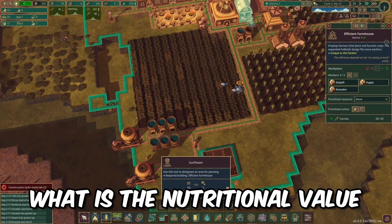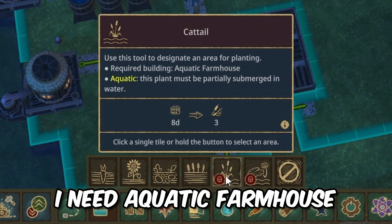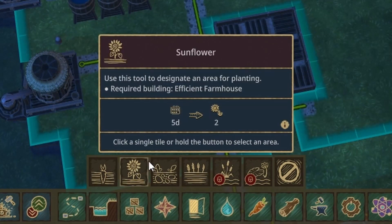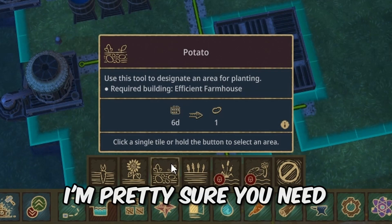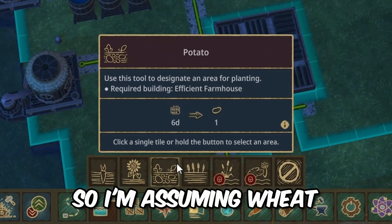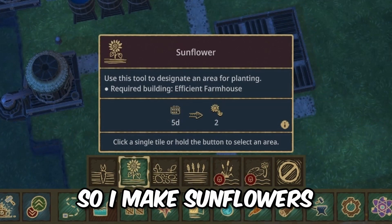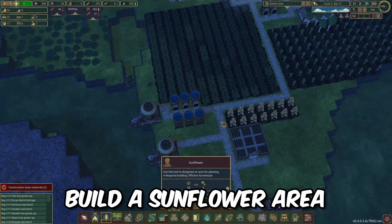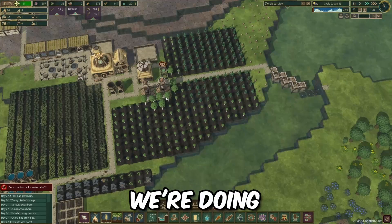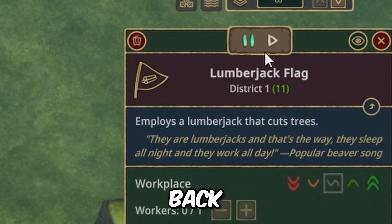What is the nutritional value of a sunflower? Folk Tails go in the water - I need an aquatic farmhouse. I have an efficient farmhouse. Wheat's always good I'm assuming. For potatoes you need a cookery or something. I'm assuming for wheat you need a bakery to make bread. So I think sunflowers - there's a little sunflower area right here. Groceries are done, let's turn the lumberjacks back on.